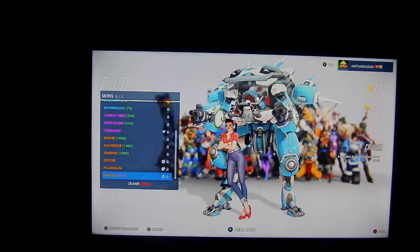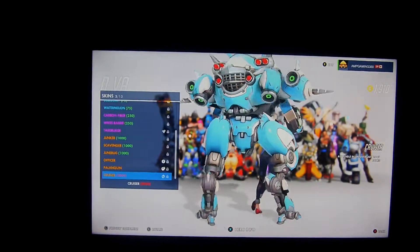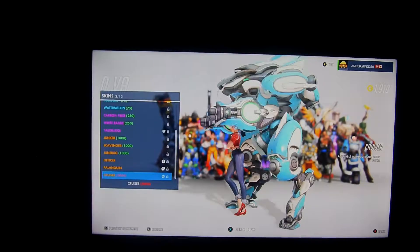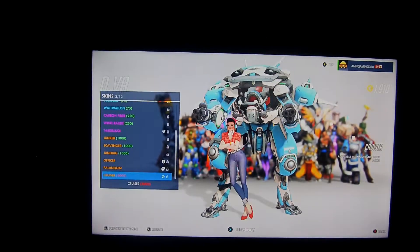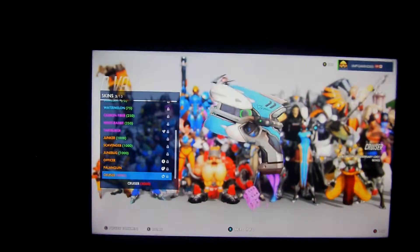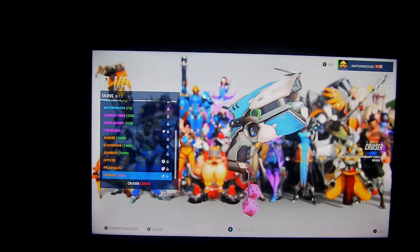D.Va got a new skin, and that D.Va skin is so amazing. Look at this skin. She looks like a farm girl — she just looks like someone that's going on vacation. And the name is Cruiser! So she's definitely going on vacation. And her gun looks amazing. I mean, look at the two dice blocks on it.